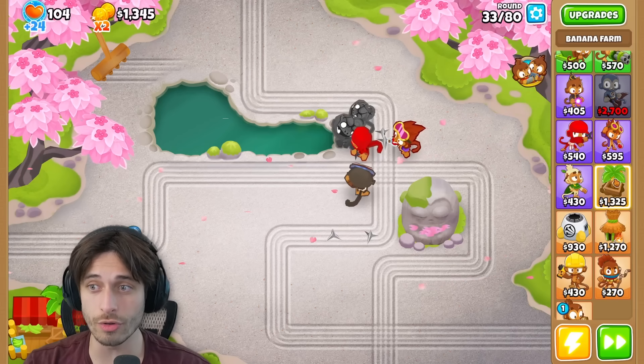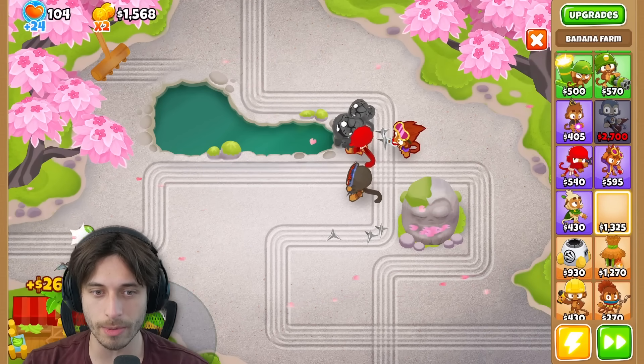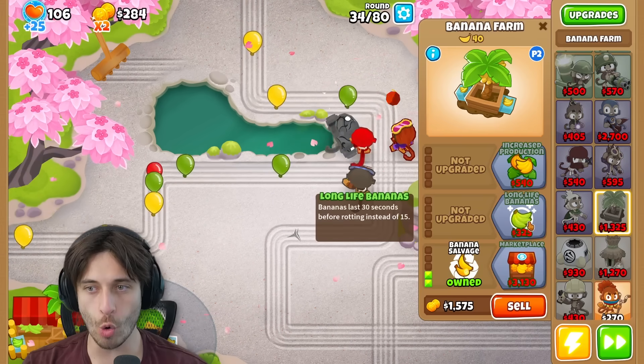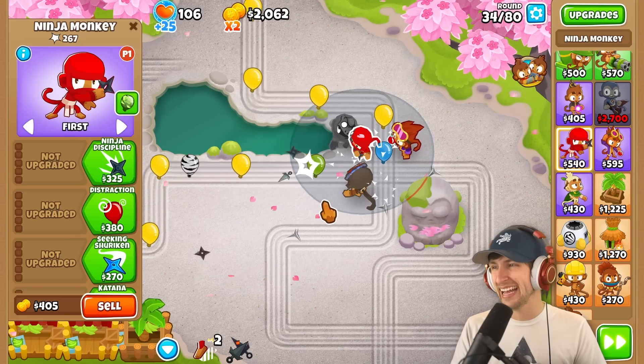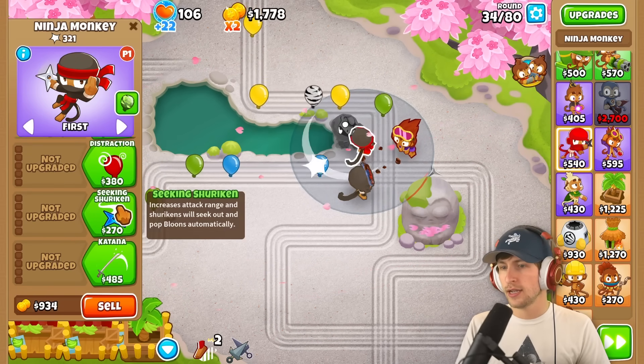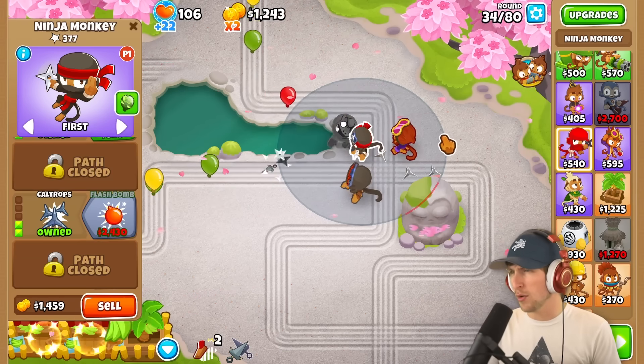Camo balloons! Oh, dude! Wait, you gotta get a village down, bro! We're not gonna be able to pop camos! I kinda need more ninja discipline and — I want more flash bombs, honestly. I feel like that might be a better option. Really? Compared to, like, alchemist? Just because we can stun balloons — that's the main thing.